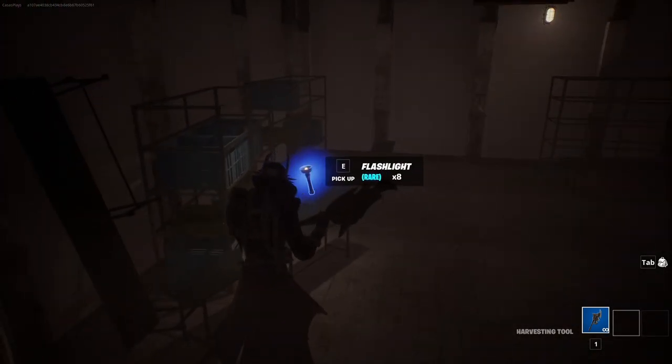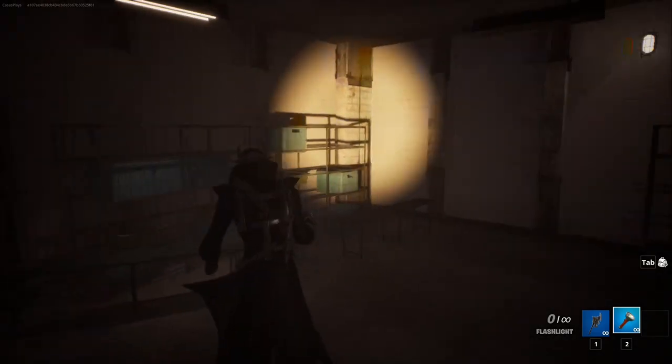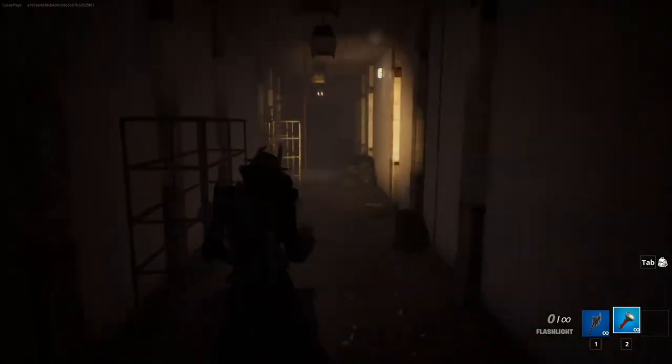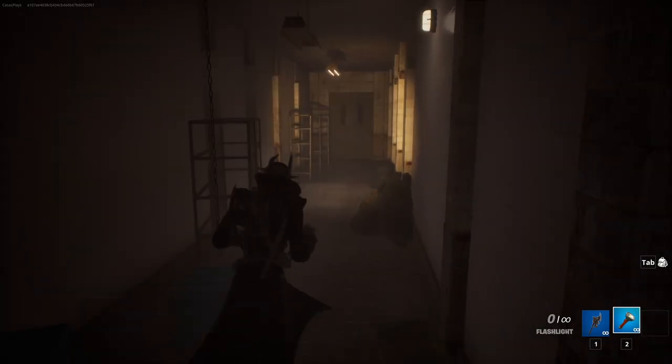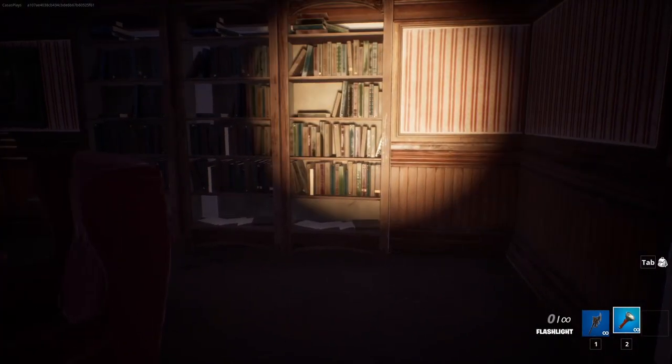'Turn on the light.' Okay we got a flashlight, let's go ahead and equip that. There's a key — got that too. Last episode I had a katana or a sword on my character and I didn't realize until the very last second I was using the harvesting tool to fight the entire time.